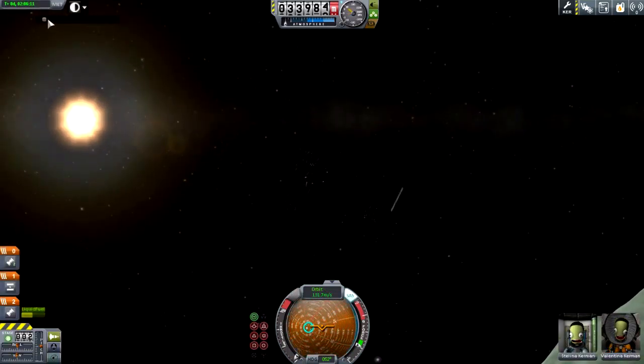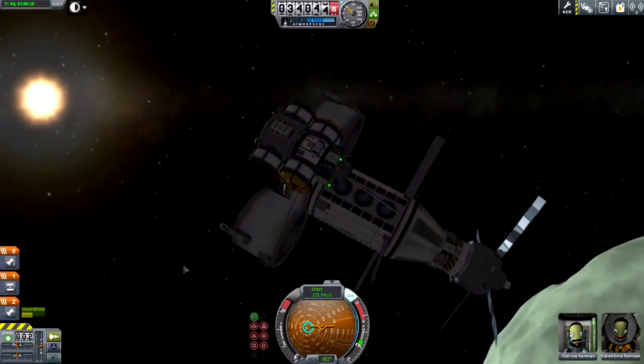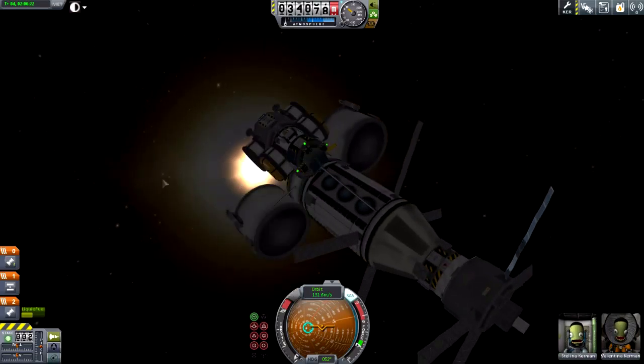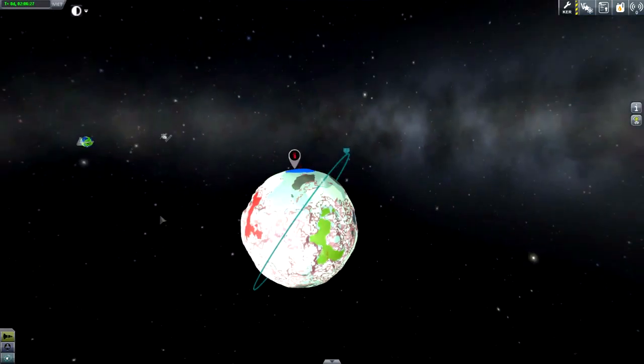Now we're here on our orbiting ship yet again, and it still has the second lander, which is just a clone of the first one that we've been flying Bob around with. Stellina is going to be piloting this one with the probe's SAS. But first we need to figure out the exact path we want to take here on Minmus.